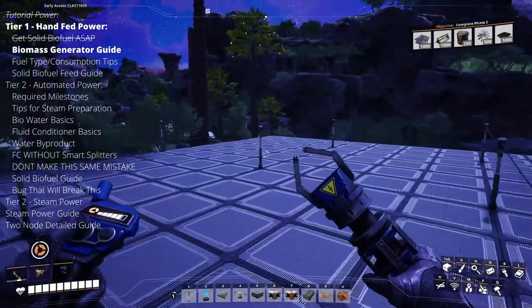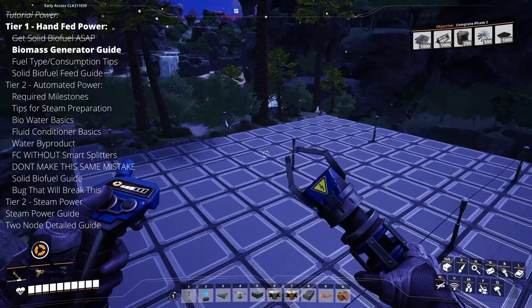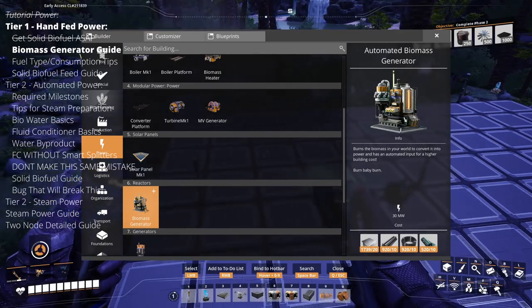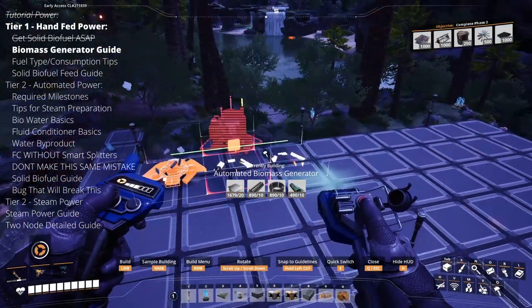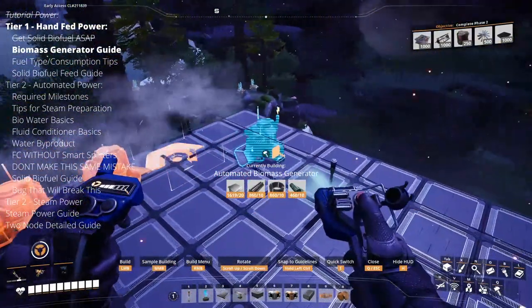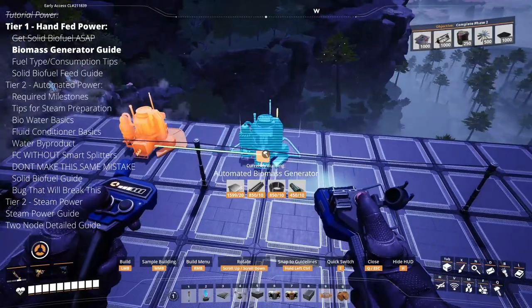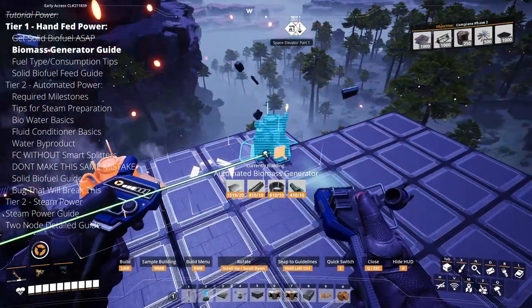My recommendation for pre-steam power is 12 automated biomass generators. The reason I recommend 12 is because that's how many I used in my most recent playthrough. I'm a very heavy builder when it comes to my factories, and 12 biomass generators gave me more than enough power to make it through to steam power.